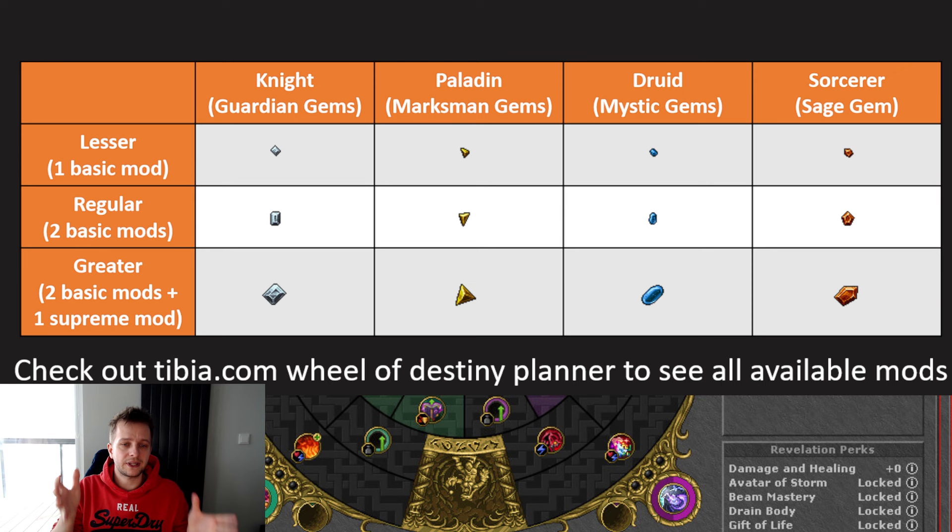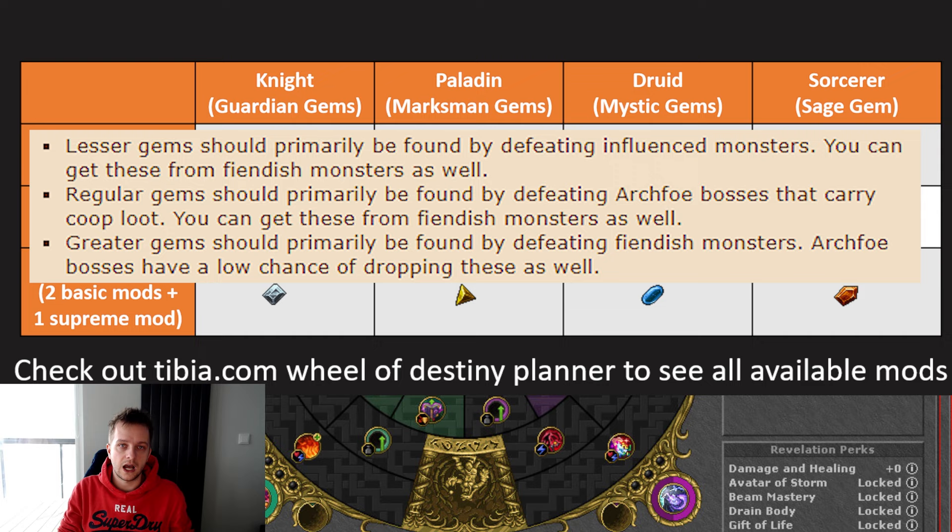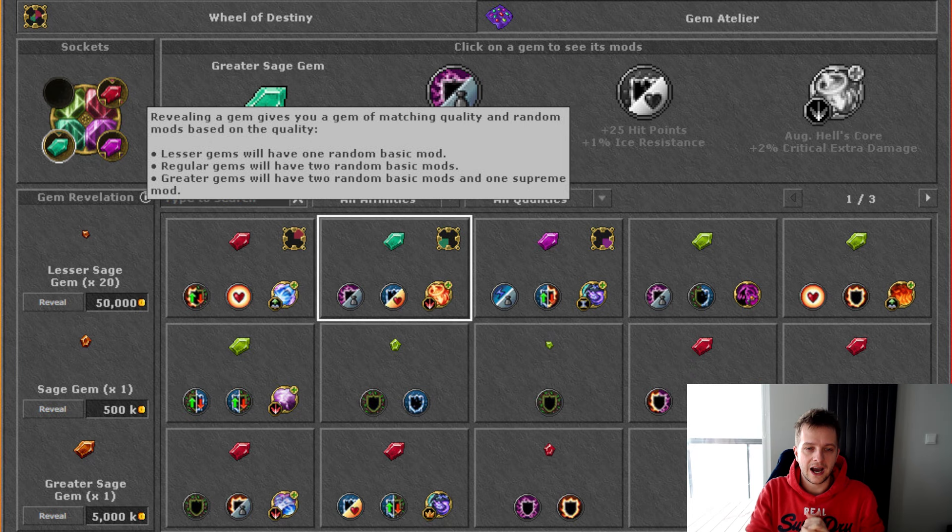An explanation of which gems can be looted from which type of monster has been shared by TipSoft in detail. I will show you the description that TipSoft shared — you can pause the video and read it if you'd like more details about where exactly you can drop all of them. Once you have the gem type that you want for your build — lesser, regular, or greater — note that gems actually drop unrevealed from monsters, so you don't know what modifiers they have.